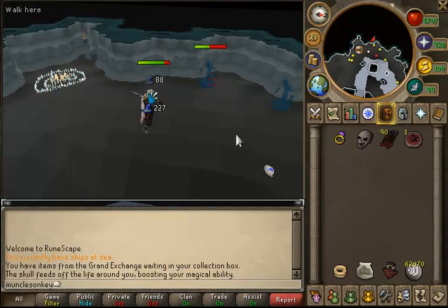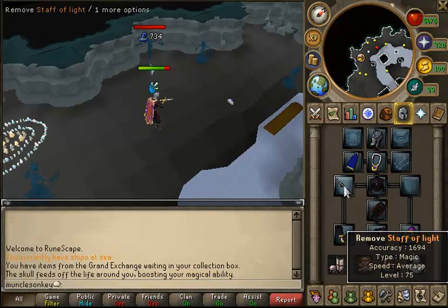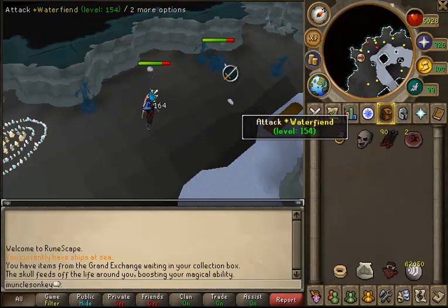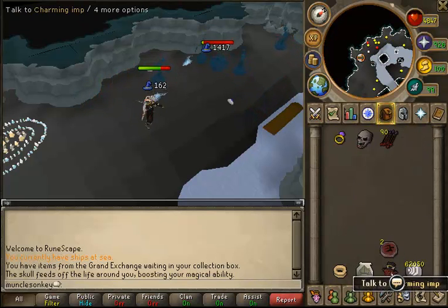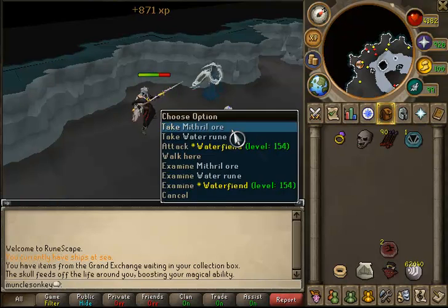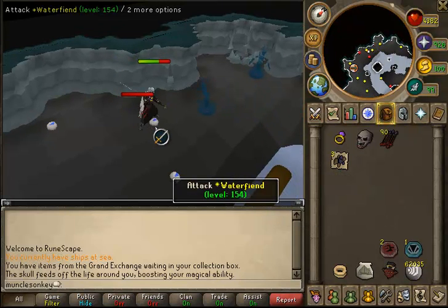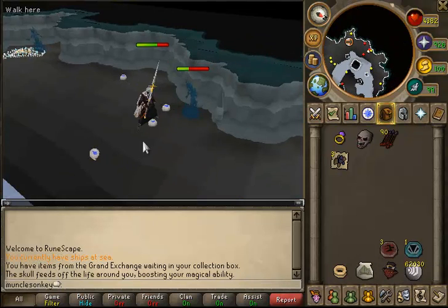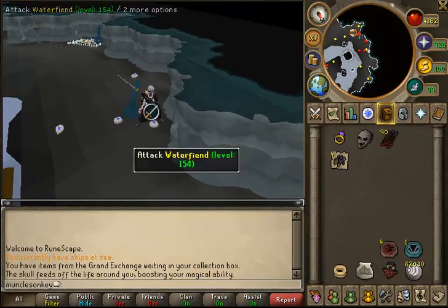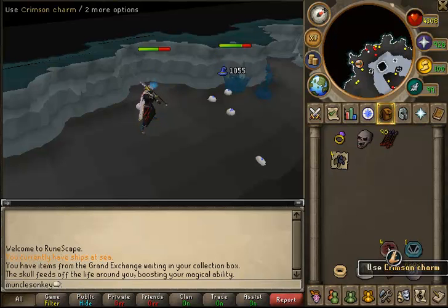From level 75 to 99 you can kill water fiends in the Ancient Cavern. You have to have at least a staff of light which has pretty good accuracy — any weapon below this is not going to hit well on them. You still splash very often but you can kill the water fiends. Make sure you have a charm collector from Dungeoneering which will help you pick up all your crimson charms. This is a pretty efficient way to train mage and on top of that you're also getting charms which are incredibly useful. Just keep in mind it is faster to kill these with range, but they are manageable with mage. You're going to need a unicorn and some food because they hit pretty hard on mage armor and their range attack is powerful. The main reason for training here is the charms.